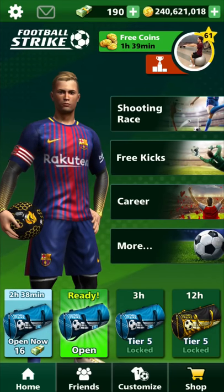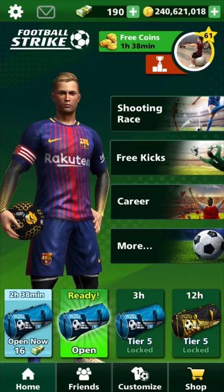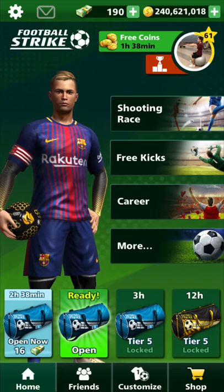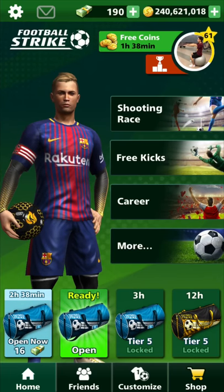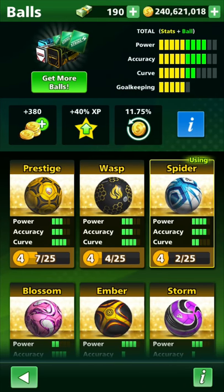Hey guys, how's it going? Welcome to another video. Gonna be playing some Football Strike, of course. And today, we are gonna be playing with the VIP Ball Spider, and I'm so stoked to say that I just upgraded it. This thing is insane — it has 4 power, 4 accuracy, and 2 curve. Two stats are 4, so this thing is crazy. I wish that the curve was better, but still, very good ball. We're gonna use that.